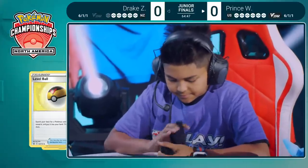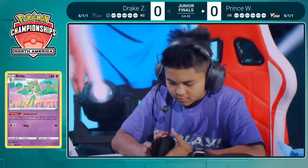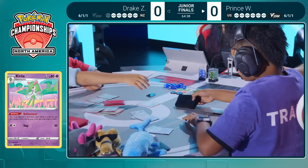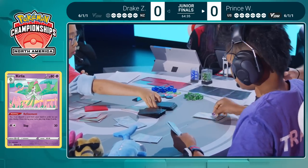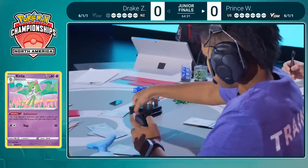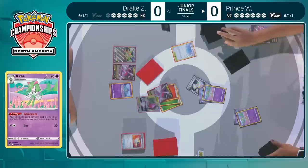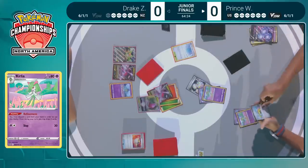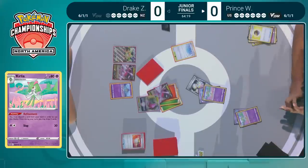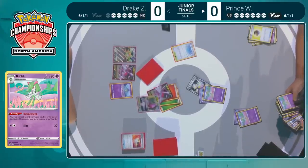The knockout! Drake is going to be the first to a prize card thanks to that incredible top deck. Over on Prince's side now, another Kirlia comes down thanks to Level Ball — able to search out a Pokemon from the deck with 90 HP or less. The Kirlia being so important for that Refinement ability to get more cards into Prince's hand. Refinement works very well with these Mewtwo V-Union pieces, being able to get them into the discard and draw more cards.